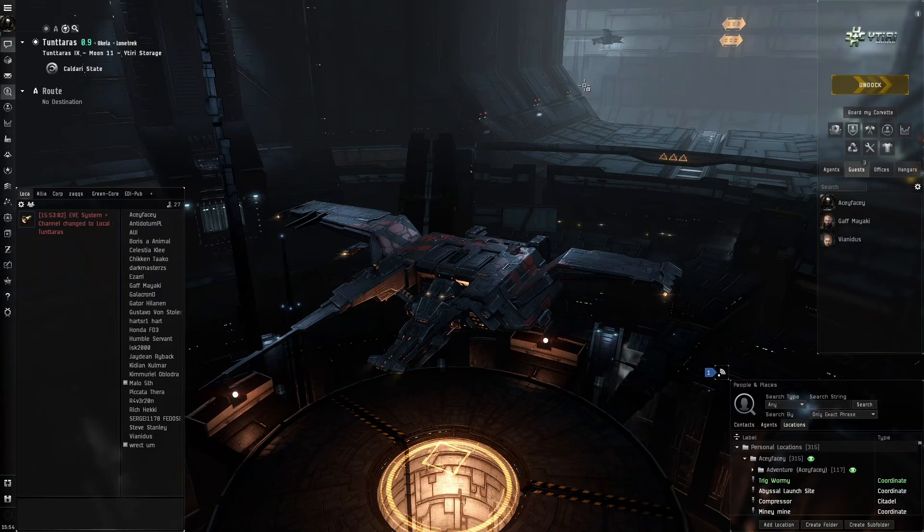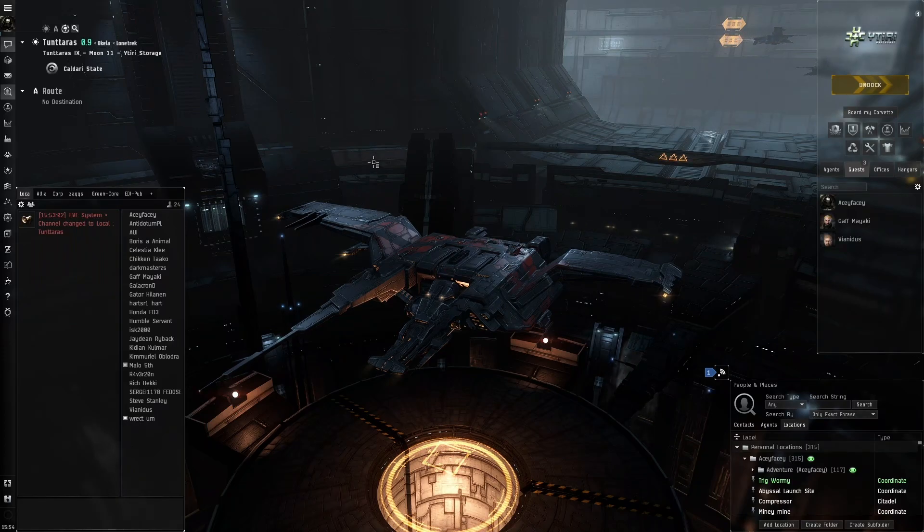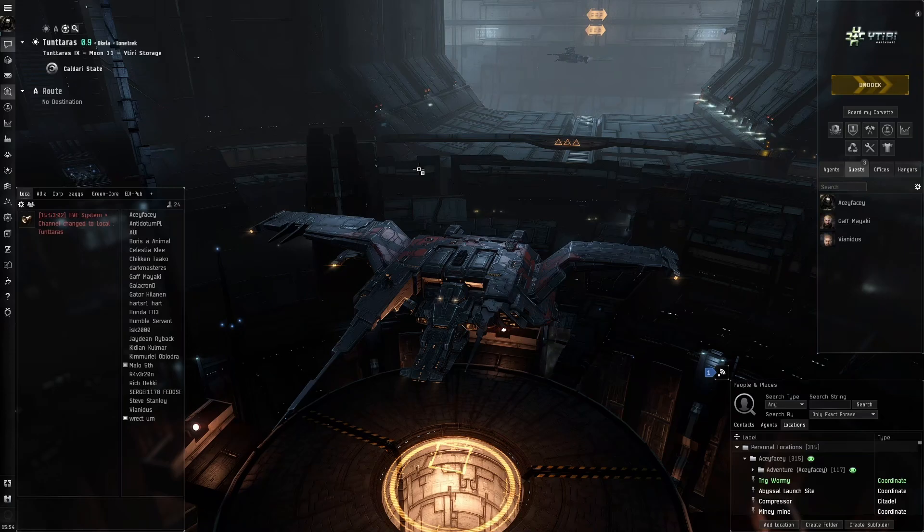Hello everybody, my name is Aceface. We're in the system of Tuntaras, in the Utri storage of Moon 11, and here we are going to hunt some Triglavians.